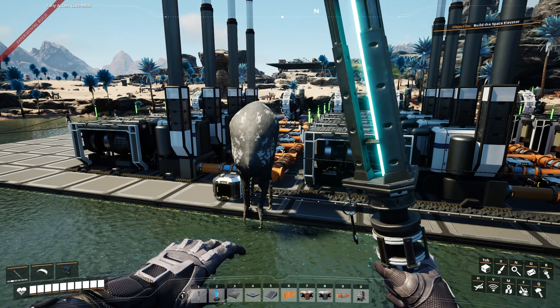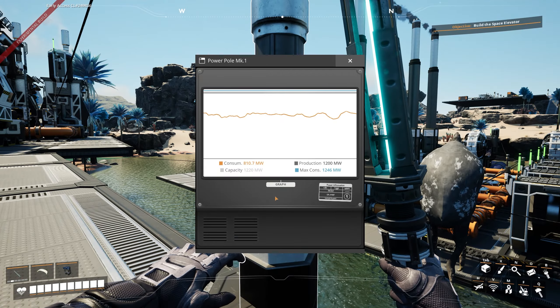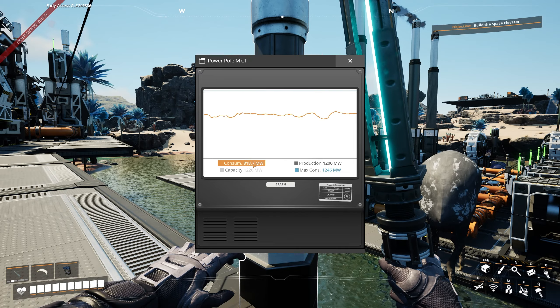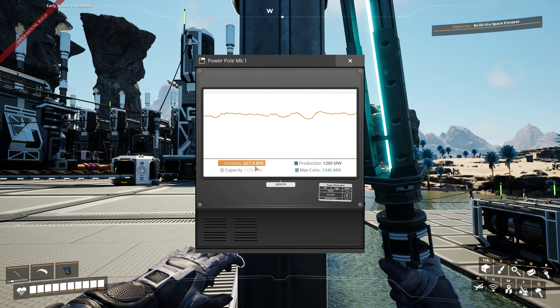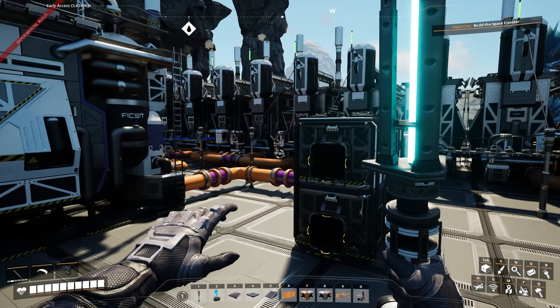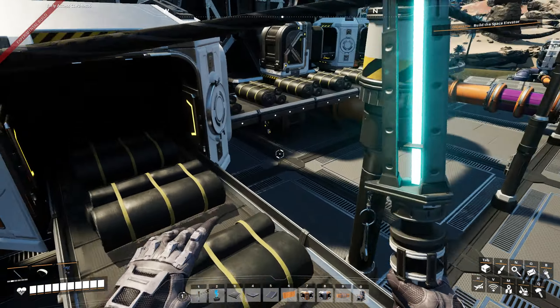I have the fog on right now. We haven't had this on since episode one. Look at this game, man. Why is it so foggy? Why did they think this is a good idea? I could barely see what's over there. Here is the world with fog turned on, and here is the world with fog turned off.